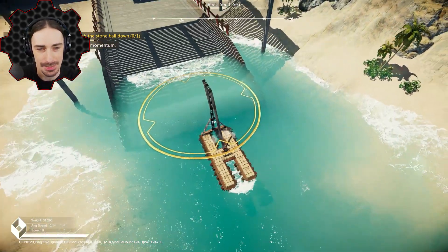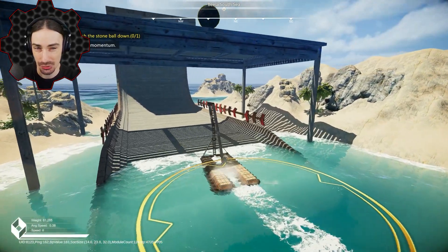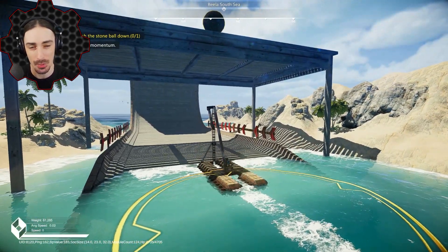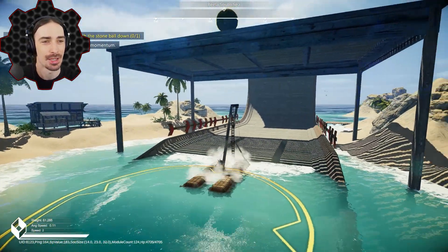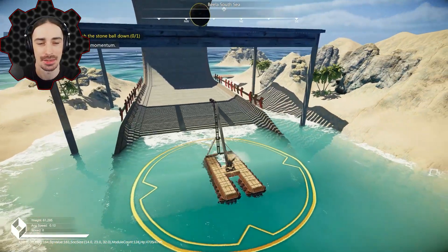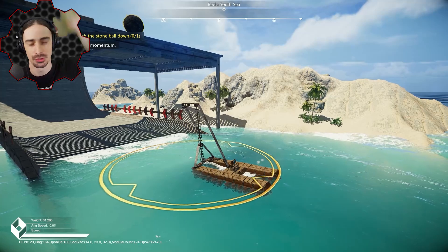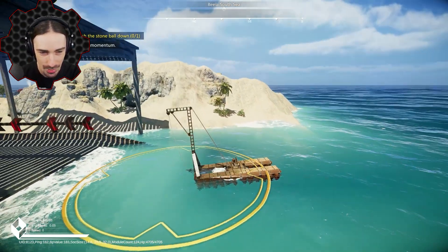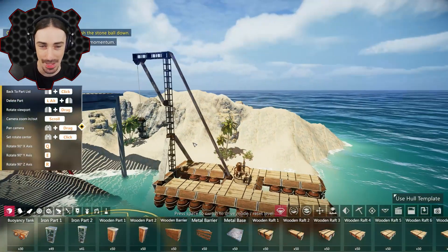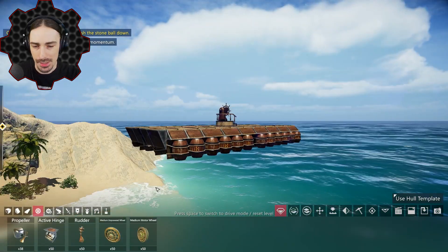The challenge wants you to push the ball down into the ring, and it seems like they want you to use wheels for the first time and use this half pipe to go up and around and hit the ball off. I could probably build a crane tall enough to reach it, but it's really high compared to my boat, so I'm just going to delete this crane and try wheels for the first time.